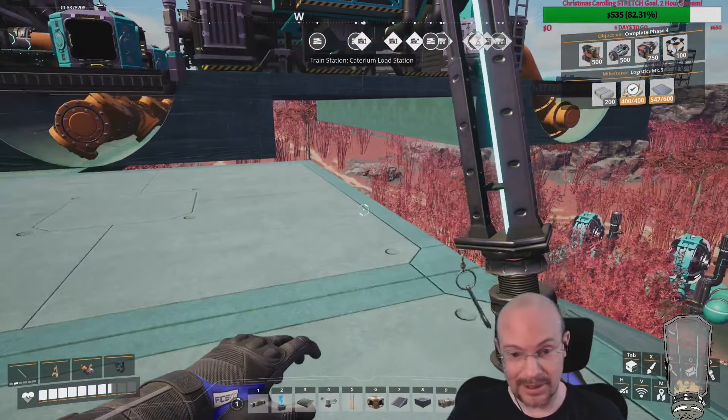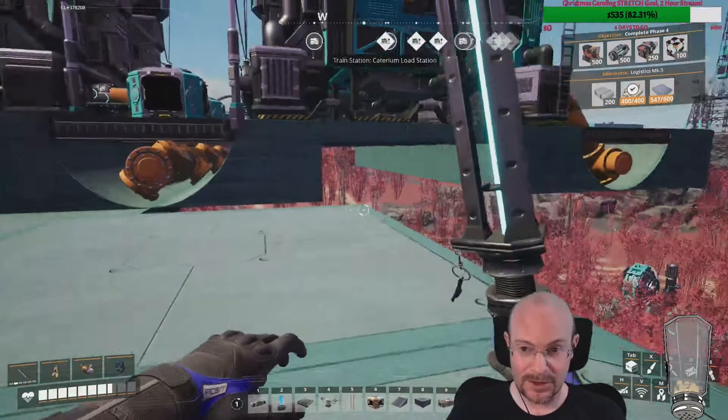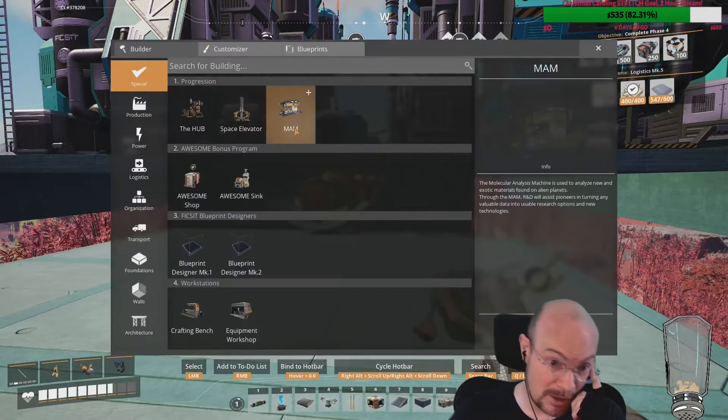Zoltan B — I was ready to frickin' quit, but we don't have to worry about that today because we have some Satisfactory, and the first thing I'm going to show you all is I worked some stuff off stream last night.